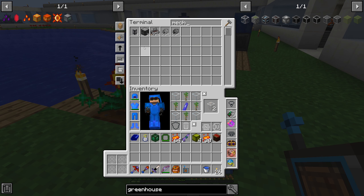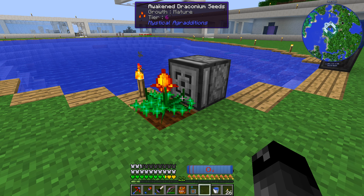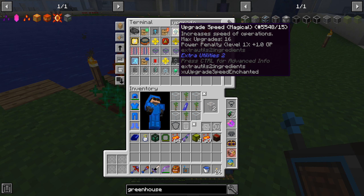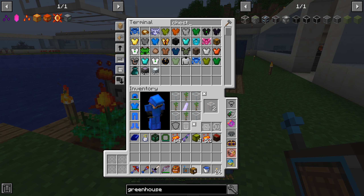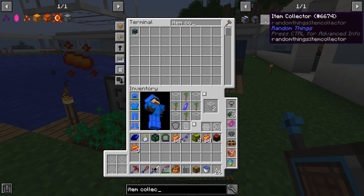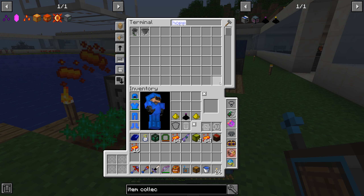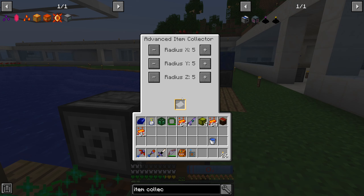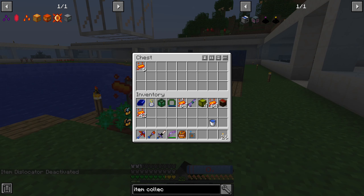Another thing we can do: grab ourselves a Mechanical User and put it on 'activate block with item' - that's going to automatically harvest it. We can add some speed upgrades in there - I'll grab 16, that's probably overkill but that's fine. Then we want a chest and an item collector. Let's make an item collector - we need a hopper for the base one, then upgrade it to the advanced one. Chest, item collector, set it to a three by three radius, turn off our magnet, and there we go. We are now automatically harvesting awakened draconium - or whatever crop we want - pretty quickly.